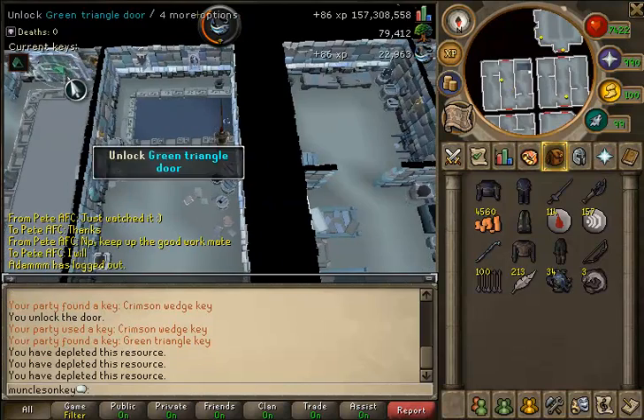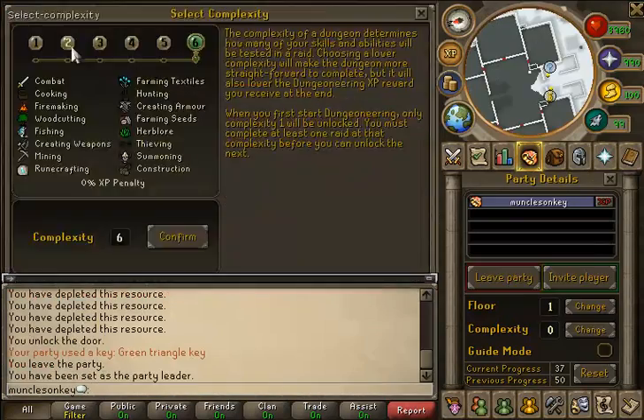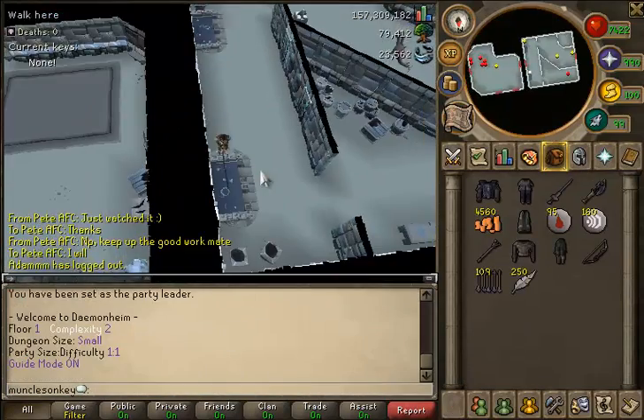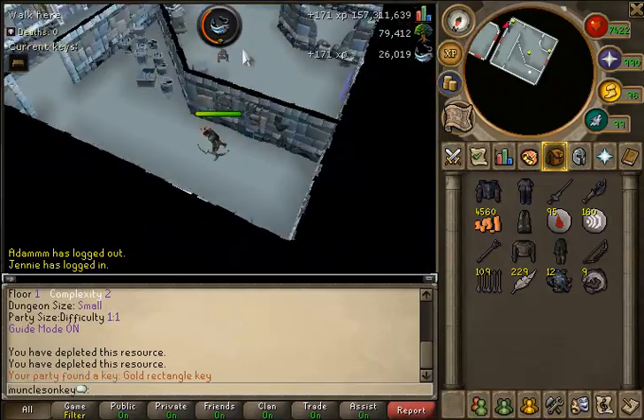You don't want to be killing any of the bosses, because that's really a waste — there's no point in it. So what you want to do is, as soon as you've cleared out all the fishing spots in the dungeon, just go to your party interface and click leave party, and then start up again.